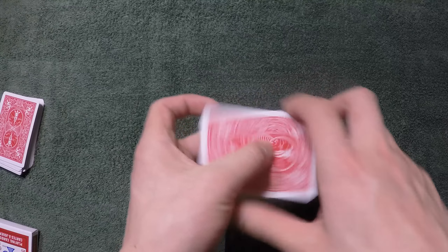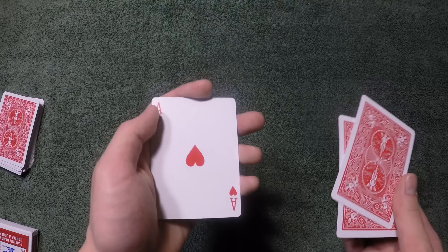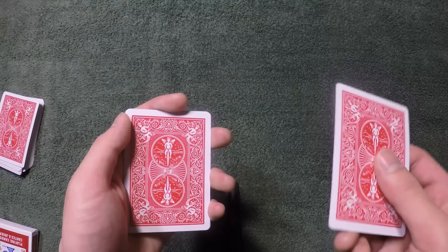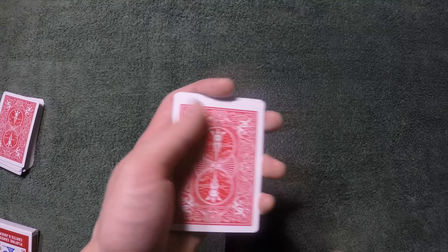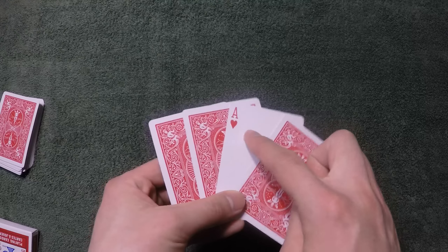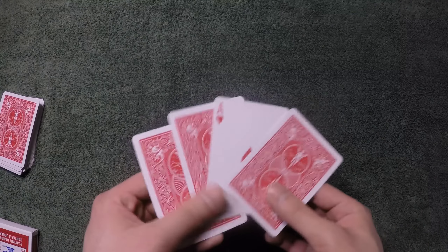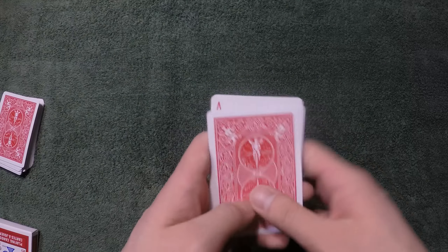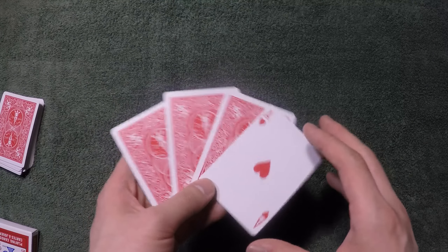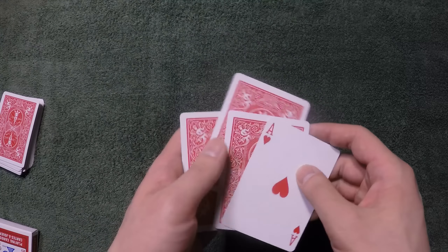From here you're going to do the Elmsley count again, which will show the ace of hearts. Follow very carefully — you're going to put the top card on the top and take the very last card and put it at the very bottom again, like what you've done just now. If you've done everything correctly, the ace of hearts should be second from the top and the ace of spades should be right here. These two don't really matter. From here you're going to fan the cards out like this, take the ace of hearts, put it at the very top, and then in the process of squaring up, you're going to catch a pinky break on the top two cards like this.